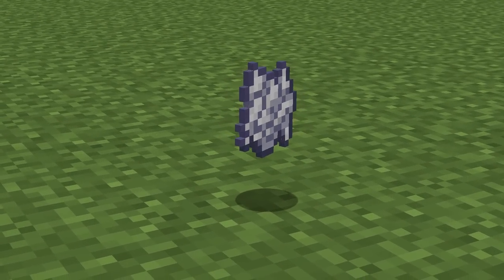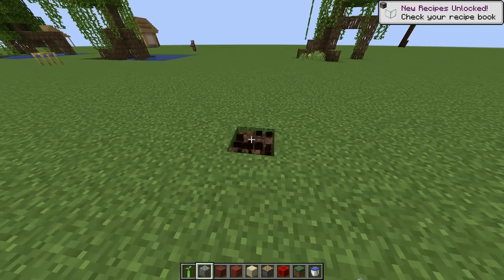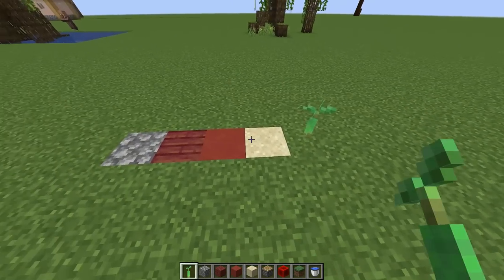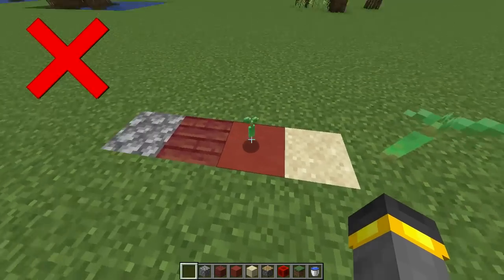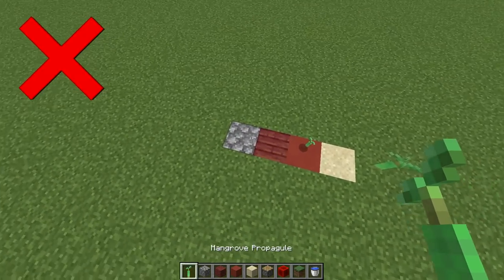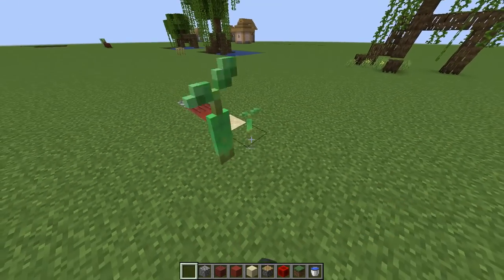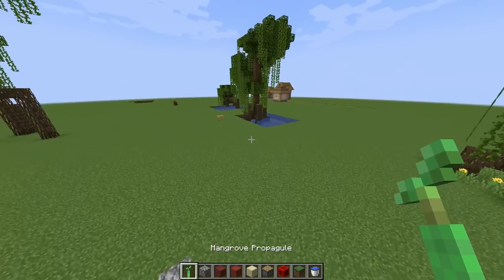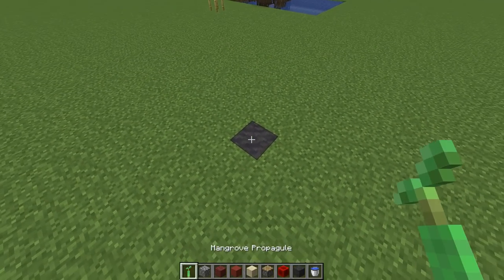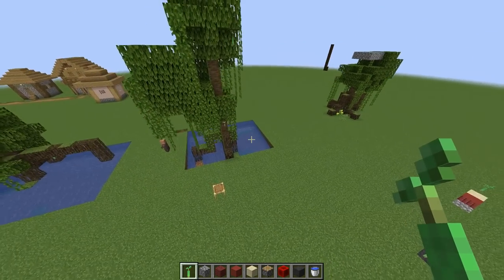Thinking about design aesthetics — since we're gonna plant the propagule on land, water doesn't matter anymore. But what can we plant this stuff on and what can't we? It doesn't work on that. Not on wood. Probably not on stone. No way on sand either. It seems like we're gonna have to stick to dirt and maybe mud. Mud has to work, right? It grows in mud in a mangrove swamp. Yeah, mud works! We could maybe use mud for aesthetic purposes on the bottom of the farm — that could look good.